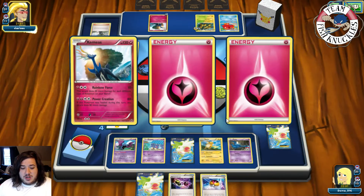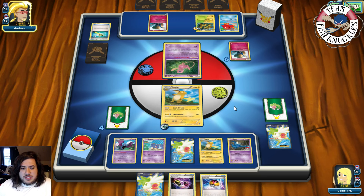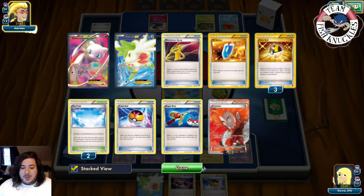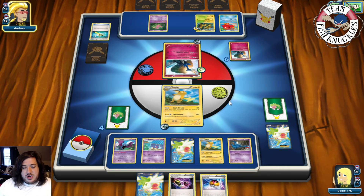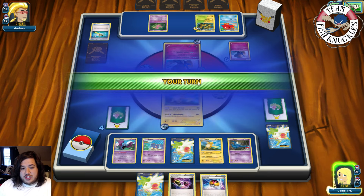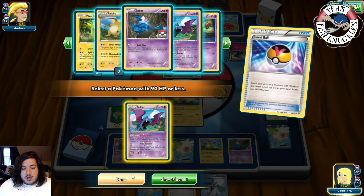Super Rods show two Fairies and a Jirachi. Does he have Max Elixir? We could have kept the Life Center in hand, but I really want to keep Special Charge and Love Ball — Love Ball can get us more Golbat damage. We draw for our turn — there are three Jirachis. 20-40-60-80-100 — we Love Ball for a Golbat, put 20 on the active, and can take a knockout this turn with the Golbat.